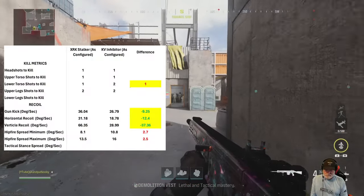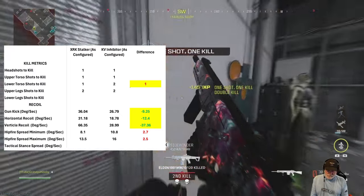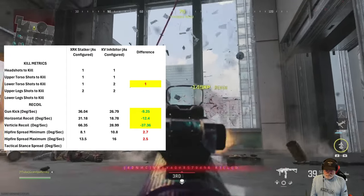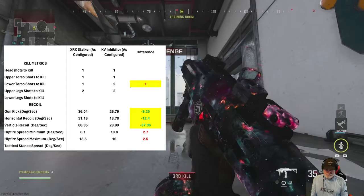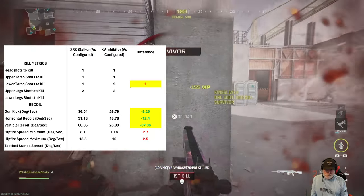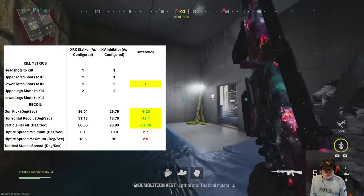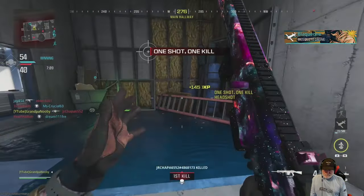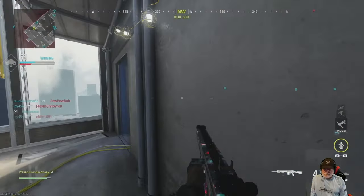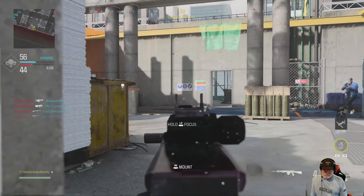Looking at the kill metrics: the lower torso is a two-shot kill. The recoil on this thing is on par with something like a MCW, one of the straighter shooting assault rifles. When you pull the trigger, the thing doesn't kick. So you get more than one shot, and that's the thing I had to keep in mind. When I snipe, I quick scope and then wait for a re-chamber — but this thing re-chambers immediately, and you don't need to worry about settling the gun back down.